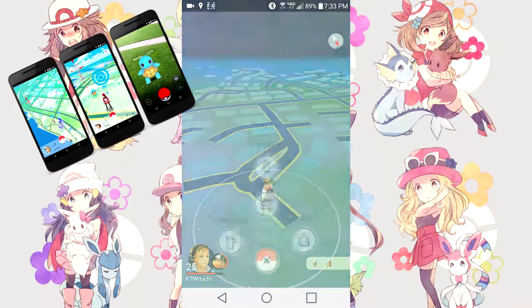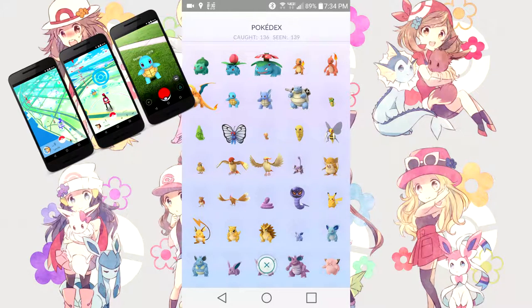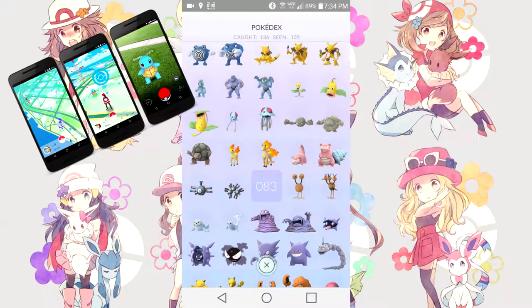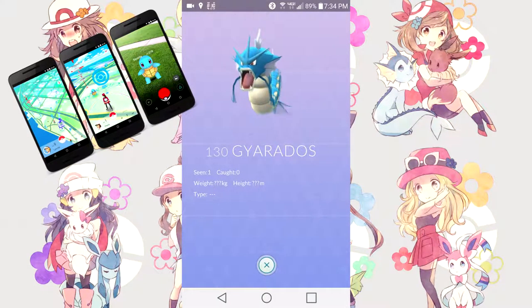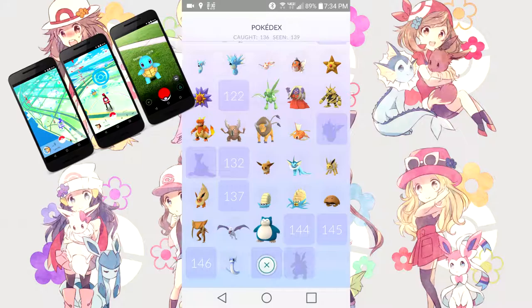Next, if you click on your Pokedex it'll show you how many Pokemon you've seen, how many you've caught, and display all their avatars. Scrolling down, number 83 I've never seen so it's blank for me. Clicking Gyarados — which comes after Magikarp — shows I've seen it but don't have it, so the avatar is grayed out. So entries are either a blank square with a number (haven't seen it), a grayed-out avatar (seen but not caught), or a full-color avatar (caught).